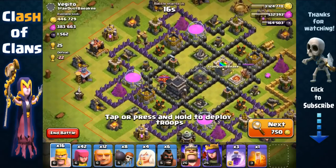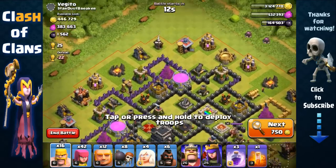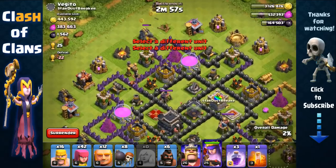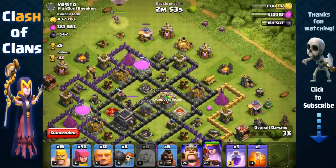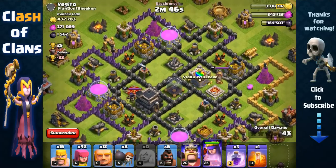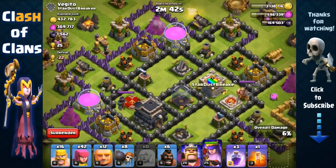He has his queen on the left side, so in that case we're gonna start with the queen walk from the top here and have her either walk towards the left or towards the right. Then we're gonna make an entry point towards one of those heroes so we deal with one of them at a time, and also we avoid the empty spaces here because it's very possible there are double giant bombs there.